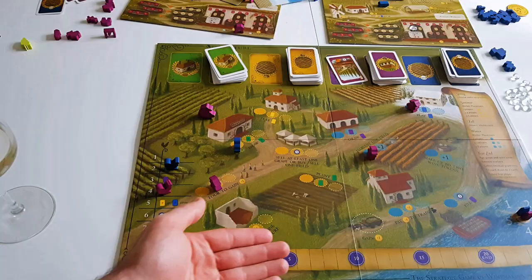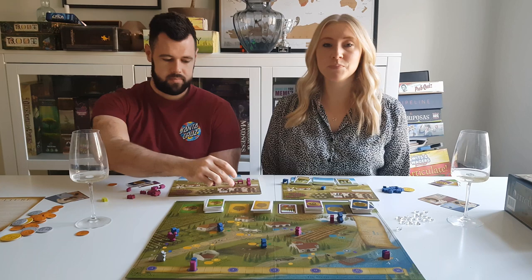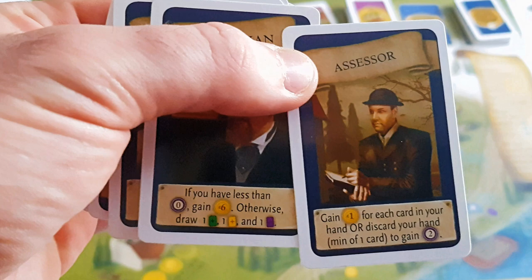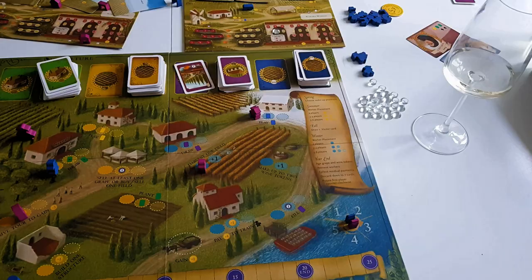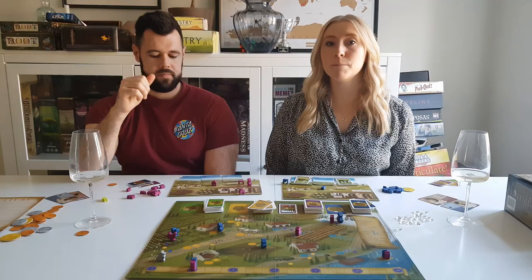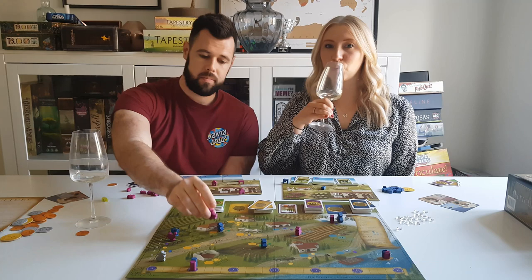Each round takes place over a year, subdivided into seasons. In spring, you pick the turn order — going later provides better rewards such as an extra worker or victory points. In summer, you do actions associated with working your vineyard, such as building or planting. In fall, you pick a visitor card, which usually provides a way of gaining victory points or doing a regular action at a cheaper cost. In winter, you do actions associated with harvesting grapes, making wine, and fulfilling orders.